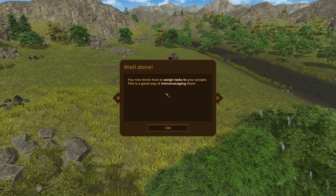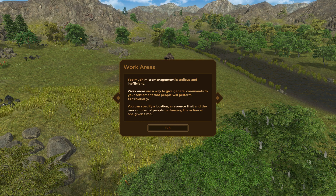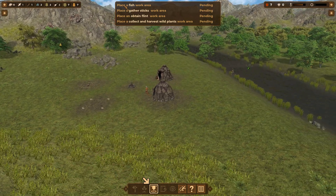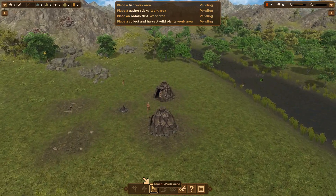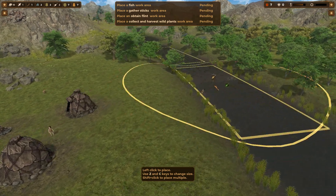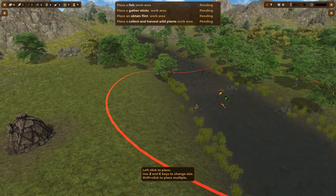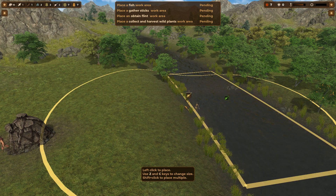You know how to assign a task to your people, but too much micromanagement is tedious and ineffective. Work areas are a way to give general demands to your settlement that your people will perform constantly. You can specify a location, resource limit, and the max number of people performing the action at one given time. Place a fish working area — gathering station, fish.